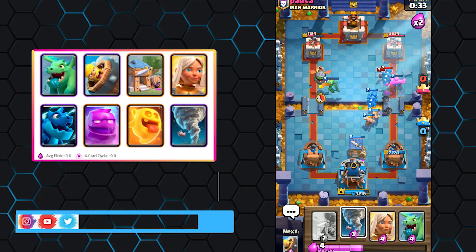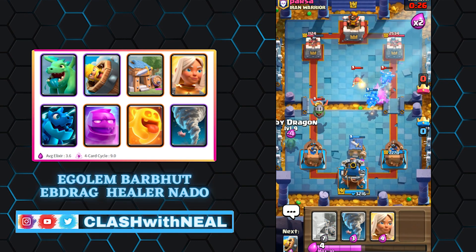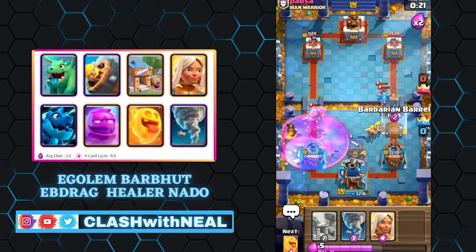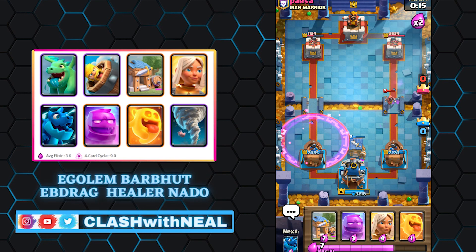With the help of the Electro Dragon and so much area damage, you'll also find the Tornado, which will allow you to regroup enemy troops in attack — the dragons will take care of the rest. In defense it is also precious, as it will allow you to activate the King's Tower. The Barbarian's Hut is extremely powerful and can be found everywhere in the current meta.